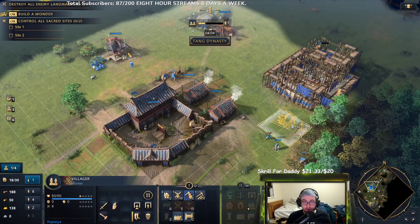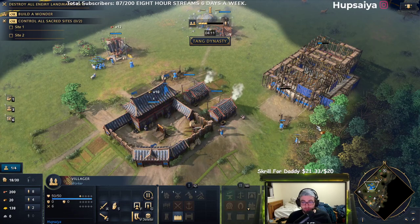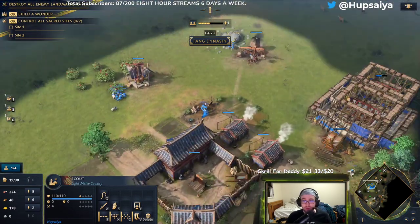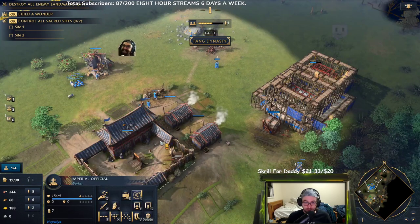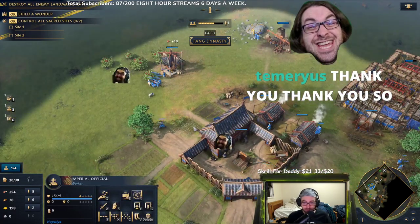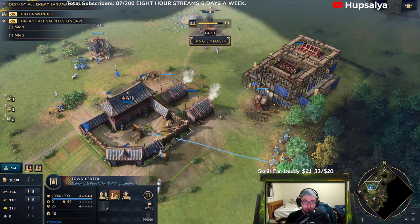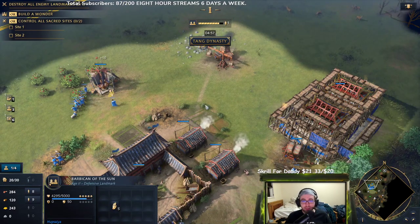So we have enough for our wood structure now. We'll see if we can position it close enough to hit all of them with our Imperial Palace. We got 20 gold here again — we'll collect that. We forgot about our scout because we're really trying to focus on this early game. When we finish this, we should have enough gold when the Barbican of the Sun finishes to build our second landmark. We have 200 gold. We don't need to mine gold anymore right now. We can return those miners and get them onto wood. We need to boost the food because we want to start the second landmark as soon as this one finishes.